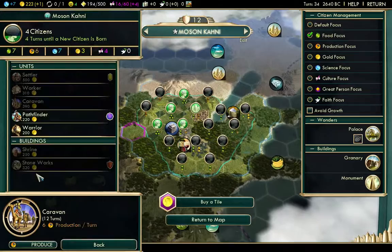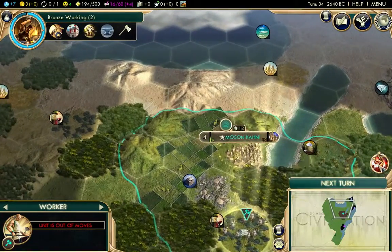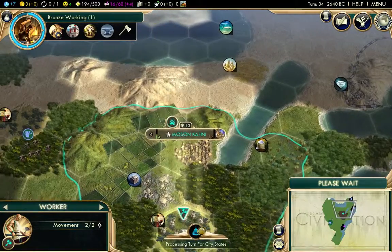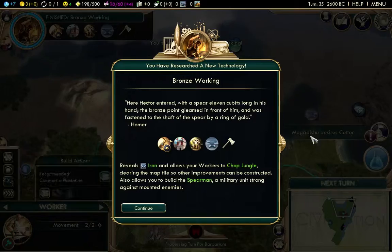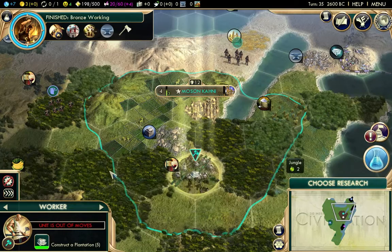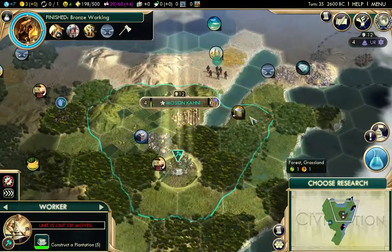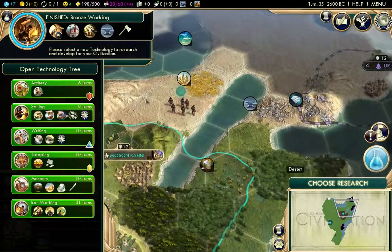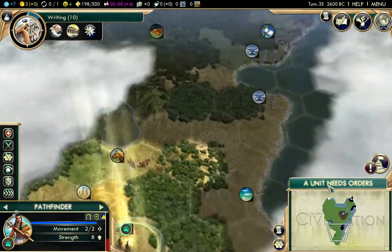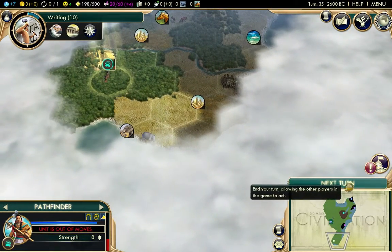I'm going to get working on a caravan so we can get some more gold. It's 310 to buy a worker, which might be viable. Actually, we're going to purchase another pathfinder with the gold we have. That might not have been a smart move since we might go back into negative gold as we grow, but hopefully our civilization growing will give us more gold. Let's go working on Writing so we can get a library up.